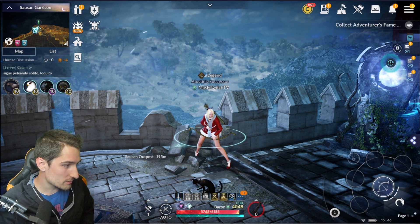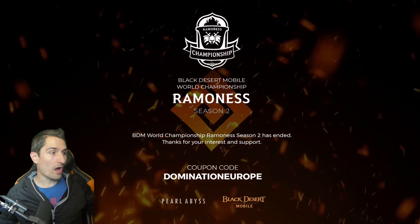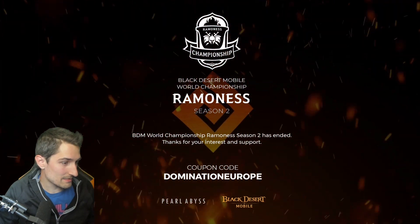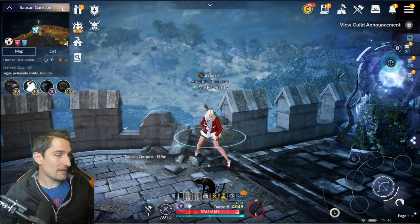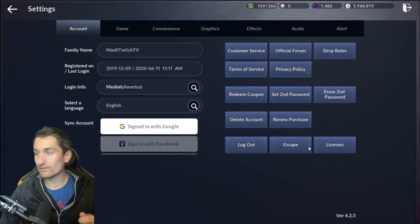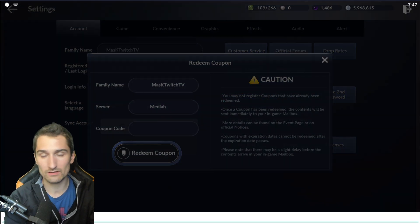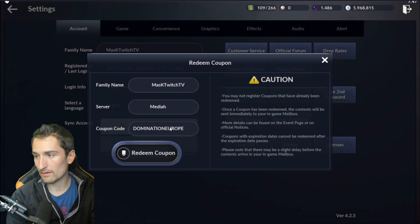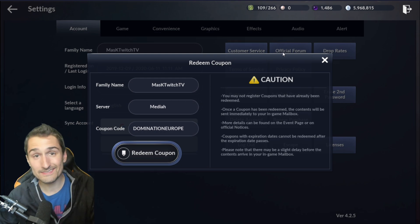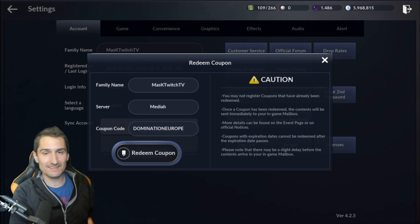The next coupon code to use is going to be Domination Europe. I'm going to show you how to use it — let's redeem it together. Go to the three lines at the top right, head over to Settings, go to Redeem Coupon, and type in Domination Europe. Hit redeem coupon and it's going to say coupon successfully redeemed.